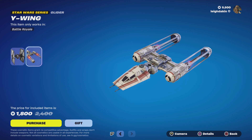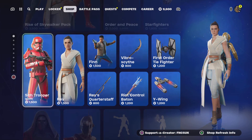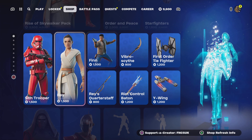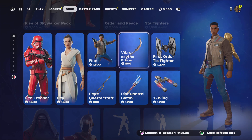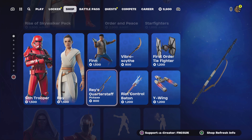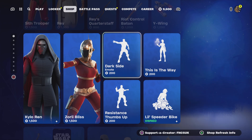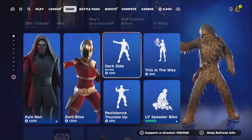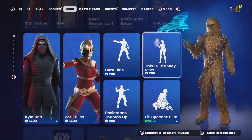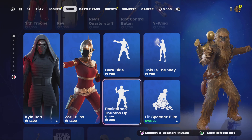I wish it was just a small ship on the front — that would be okay. You've got Sift Trooper, Ray and Finn, Vibro Steve, Riot Control — those are the emotes. Race Quarterstaff, Kylo Ren, Zoe Blists, Dark Side, This Is the Way, Little Speeder, and Resistance Thumbs Up.